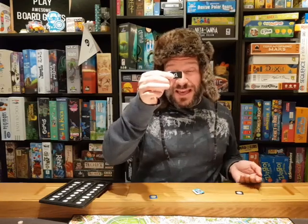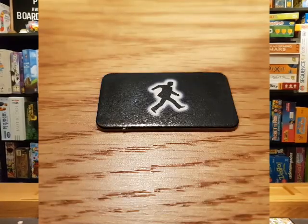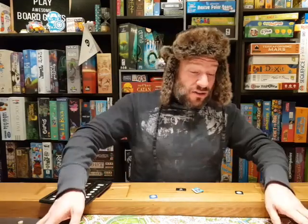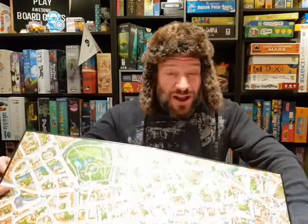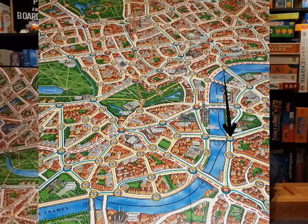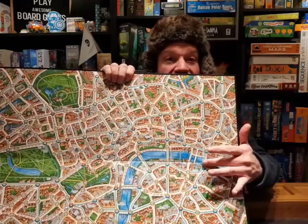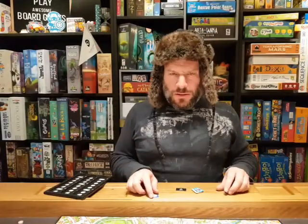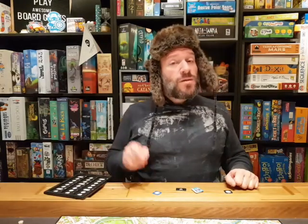Mr. X has one extra way to move that the detectives don't have - the mystery move. It basically means you don't know what he's doing. There's also an extra thing Mr. X can do: jump into the river. He can jump into the river, following the black lines, and swim to another spot on the board. So there are lots of ways for Mr. X to get out of trouble.